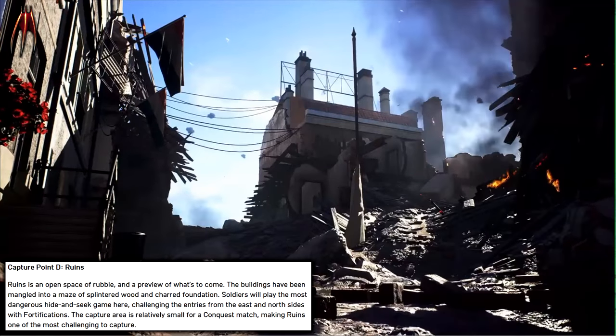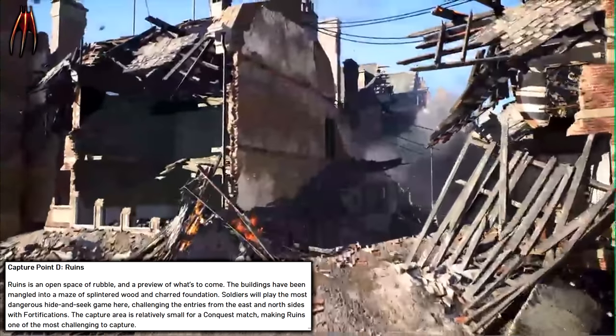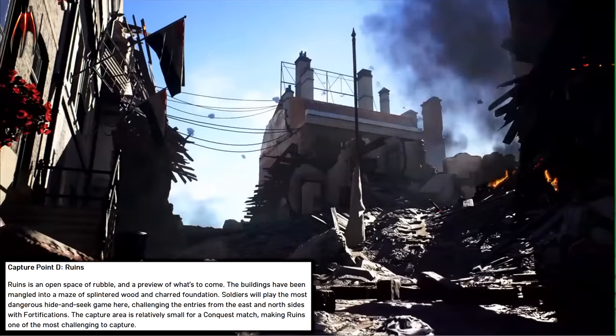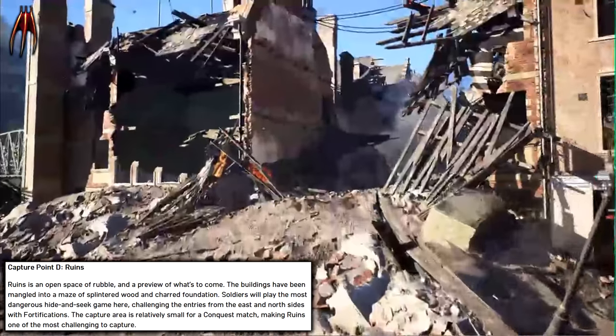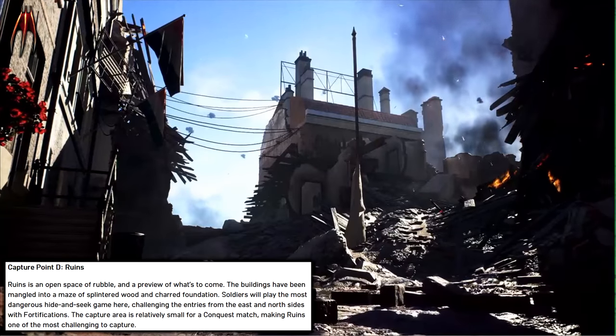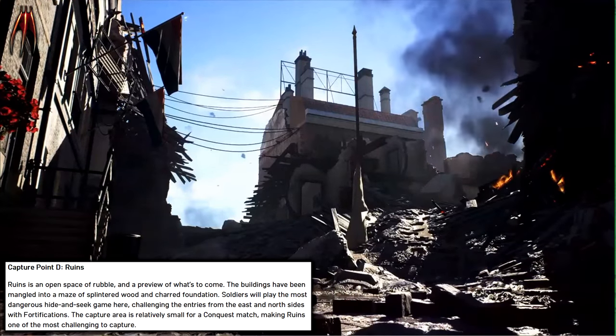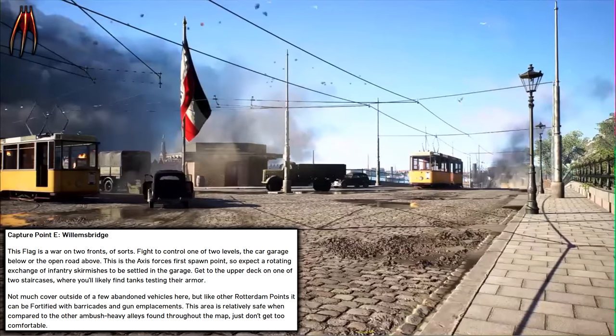Capture Point D: Ruins. Ruins is an open space of rubble and a preview of what's to come. The buildings have been mangled into a maze of splintered wood and shared foundation. Soldiers will play the most dangerous hide-and-seek game here, challenging entries from the east and north sides with fortifications. The capture area is relatively small for a conquest match, making Ruins one of the most challenging points to capture.